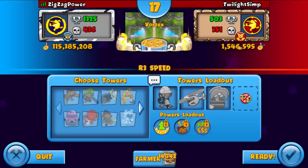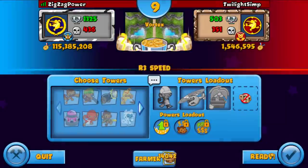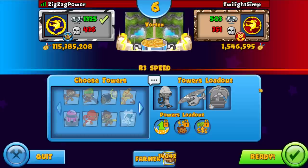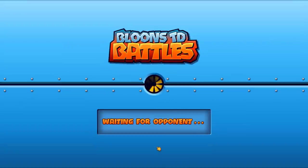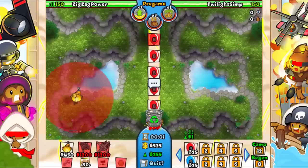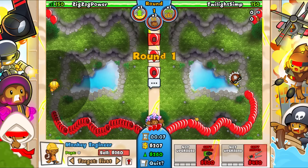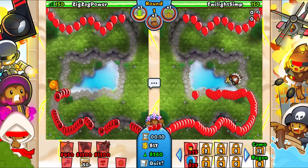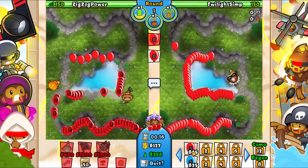Alright, we're against Twilight Simp again - they're global rank 13. I've played against this person before. We have empowered towers, price gouge, and genetically enhanced crops. This should actually be kind of interesting. I played against this person in the last R3 Speed Vortex video - we had a really really clutch game. Maybe they'll surprise me this game and take the win - we're up one game at least.